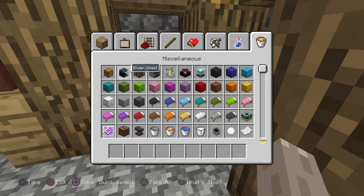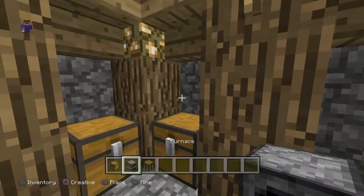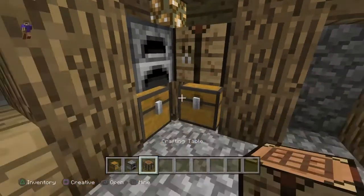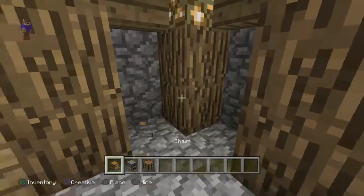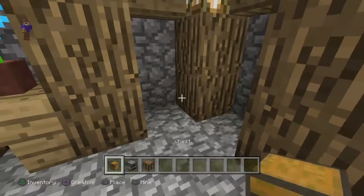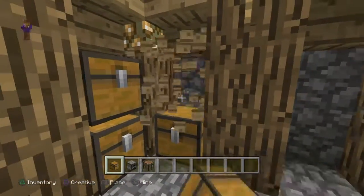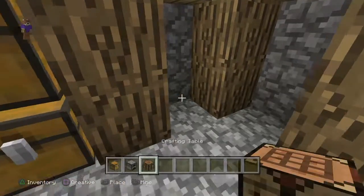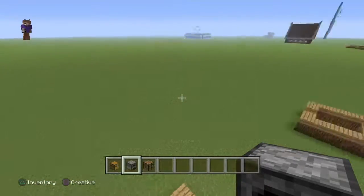Now get a chest, a furnace, and a crafting table. You can't open them like that, so line them up like this instead.